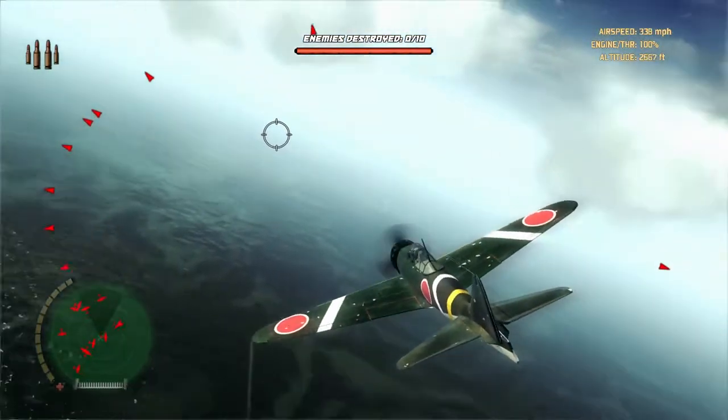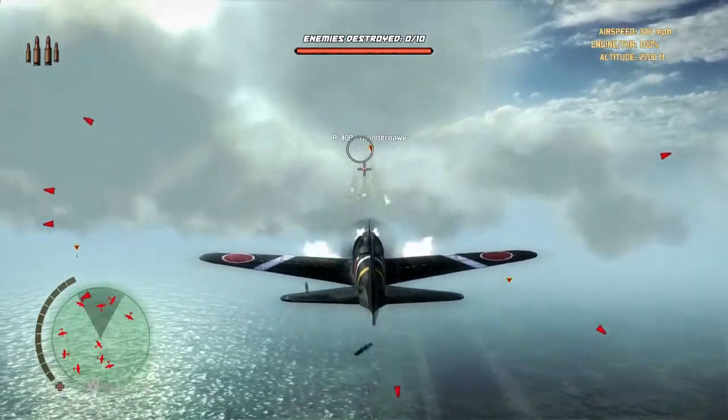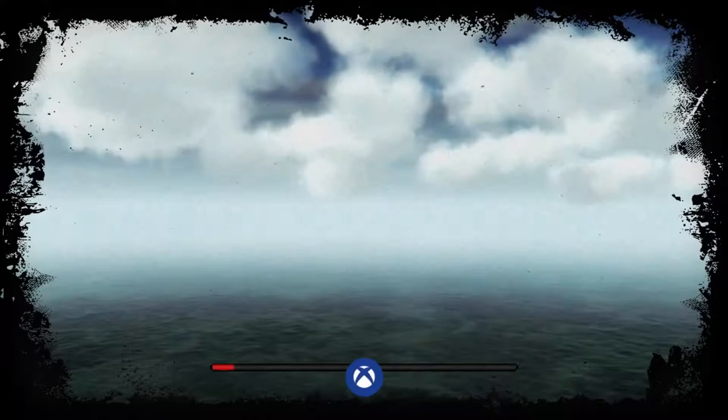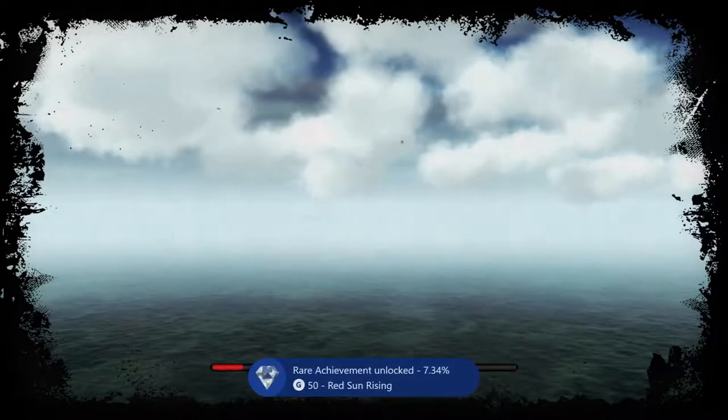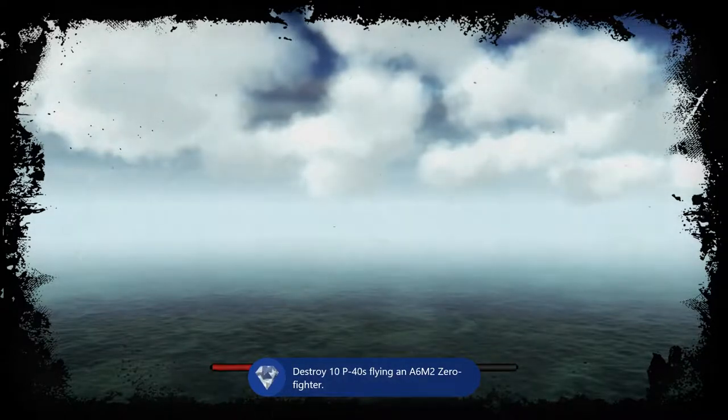That's all you've got to do — just fly around and take out your 10 planes to get your achievement. I'll skip to the end when I was taking on the 10th one right now, and there you'll see the achievement popping at the bottom. So it's nice and easy, really easy, 50G. I hope this guide helped. If it did, please leave a like, comment, and subscribe, and I'll see you in the next video. Bye.